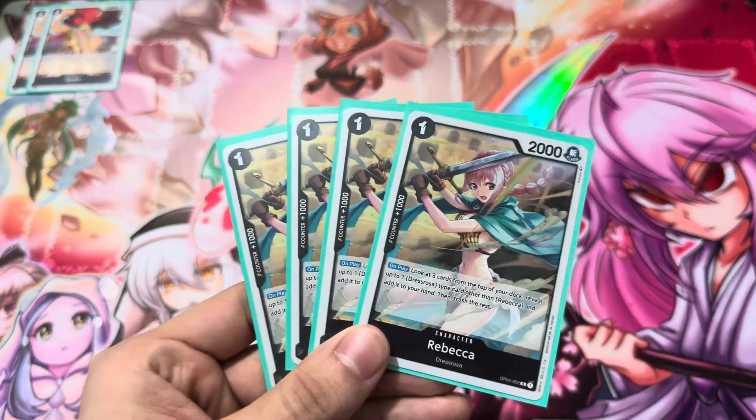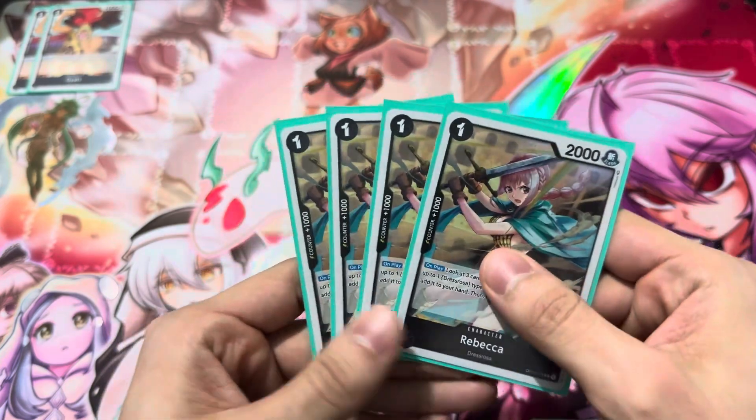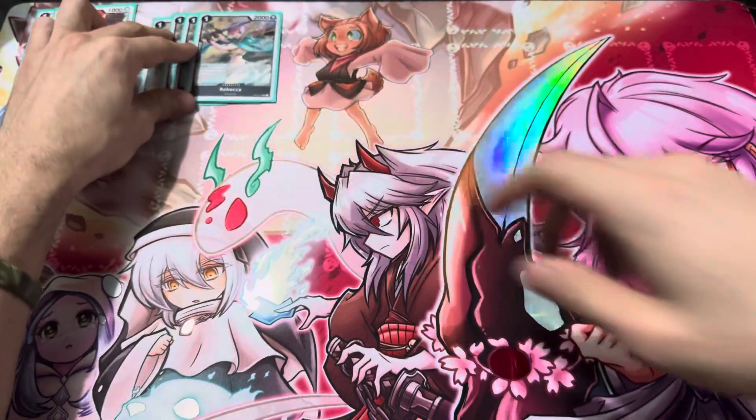Next is Rebecca the searcher. Obviously you've got to play four of her. It's a travesty that she never got an alternate art — she really should have gotten one, that would have been really cool. So four Rebeccas.